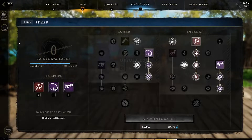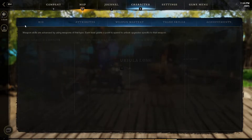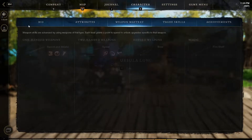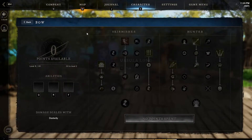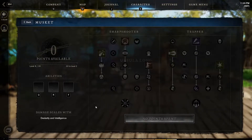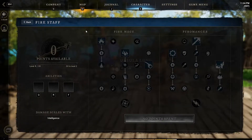On the very bottom you can respec at any time using 75 Azoth. The great axe two-hander scales with strength, the war hammer two-hander also scales with strength. As you level up you get multiple points to put into your passives or your skill points. The musket scales with dexterity and intellect, and when you put points into a skill you have to go over and click where the Q, R, and F squares are to put them in specific slots — you can move them around at any time.